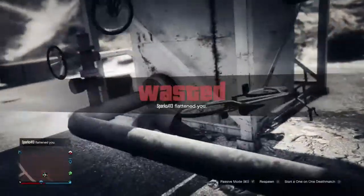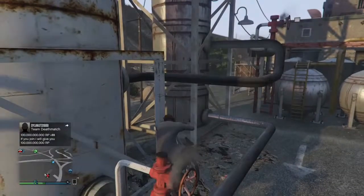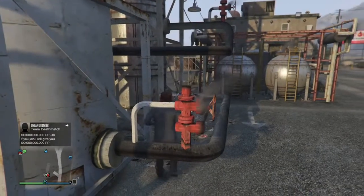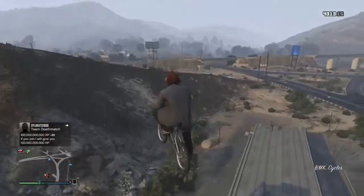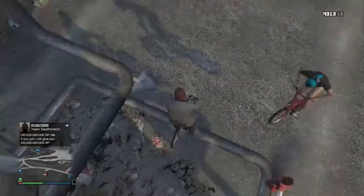The sparks just slaughtered my face against that pillar — thank you so much for that while I was trying to do the glitch. But me and my buddy Sparks had some great fun just doing this. What you want to do is get onto the platform, hop off your bike, knock it over, and then get back on. And you should get launched into the air, as you just saw right there.